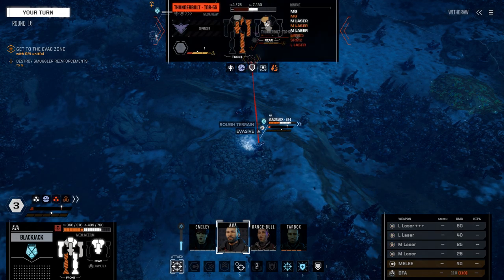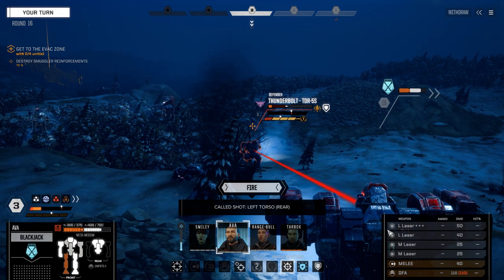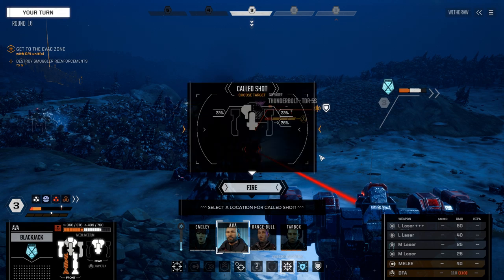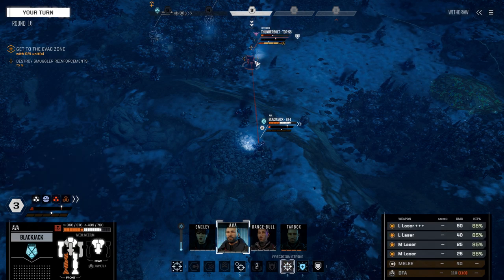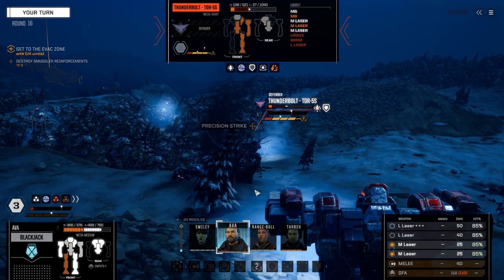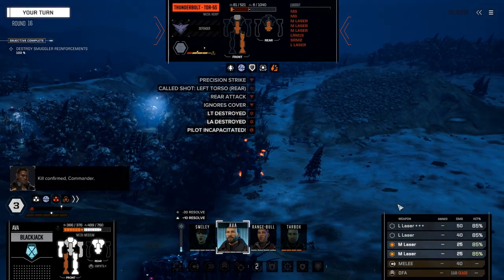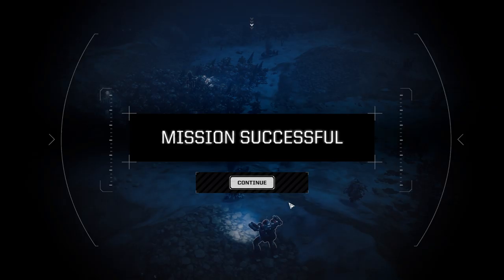Problem is we have the rear arc — he has seven armor in the rear. Cold shot, good, on the torso. Why is it not showing me any shot percentages here? We're just going to fire the medium lasers. Mission successful!